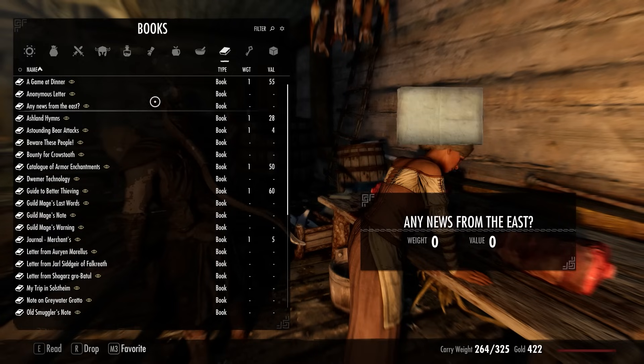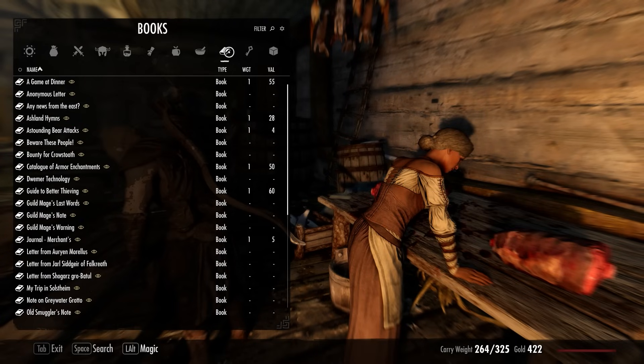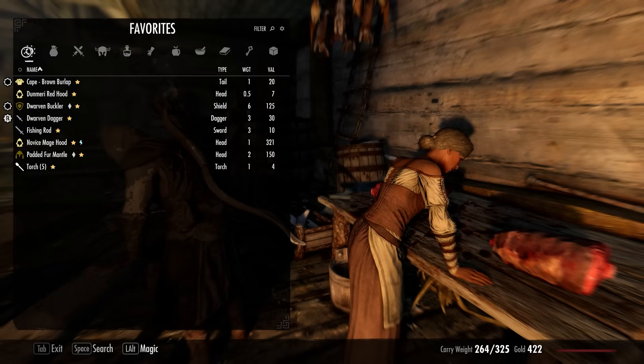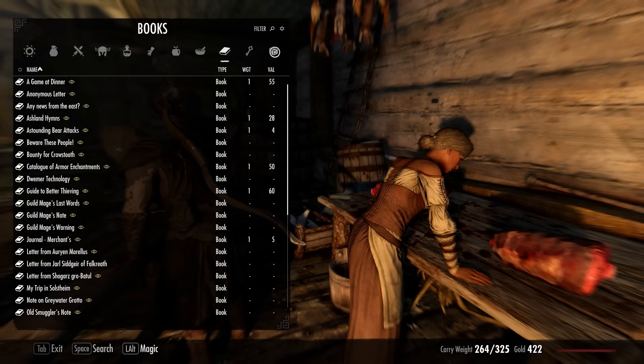You know what I really miss from Starfield of all games — I don't know if it was a UI mod I had — but in Starfield when you go into the inventory screen there's a specific category for new items you've just received. It makes life so much easier. I really wish Skyrim had that.